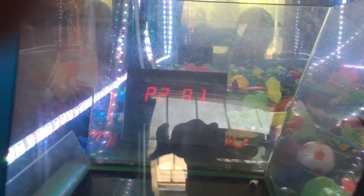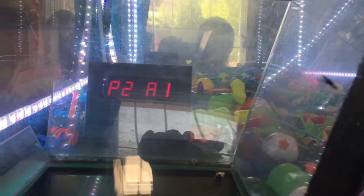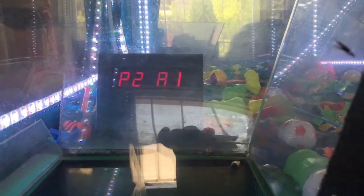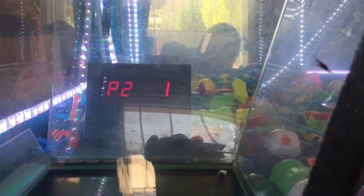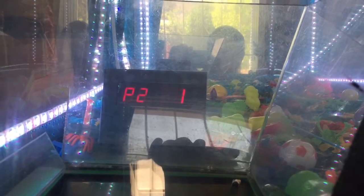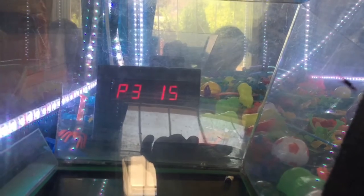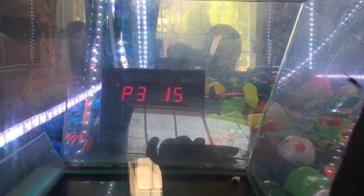Programming mode two is how many plays per credit. Right now it's set for A1 — alpha 1 — that is for play till you win, so you put in however many coins per credit and you can play until you win. You can change it to A2, which gives you three plays or till you win. You can also change it to one play per credit, two, three, four, five. I'm going to set it back to play till you win. Programming mode three is the number of seconds per play — you can hit next to scroll it up, all the way up to 60 seconds per play. I'm just going to leave it at 15.